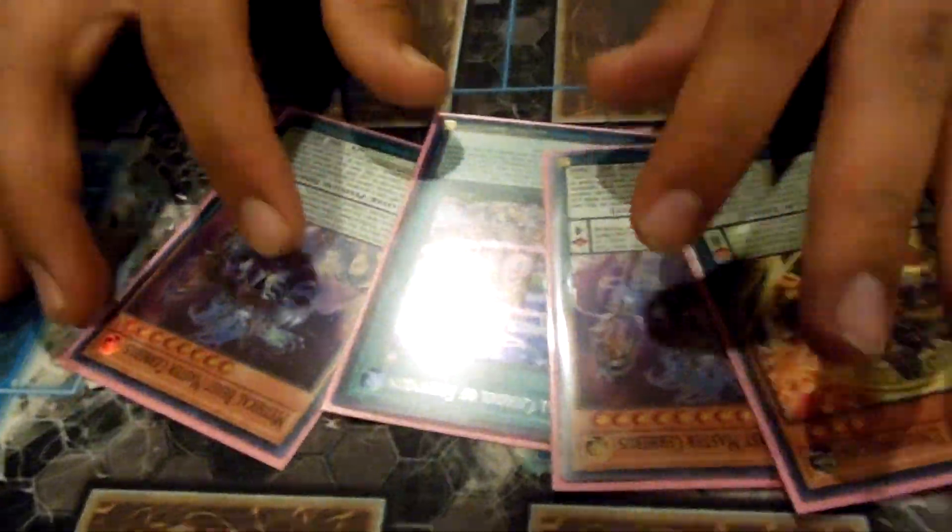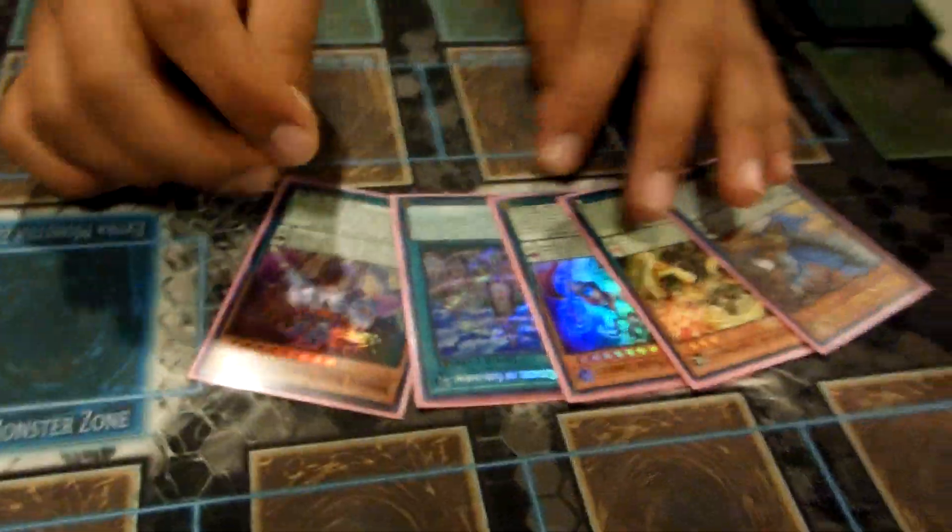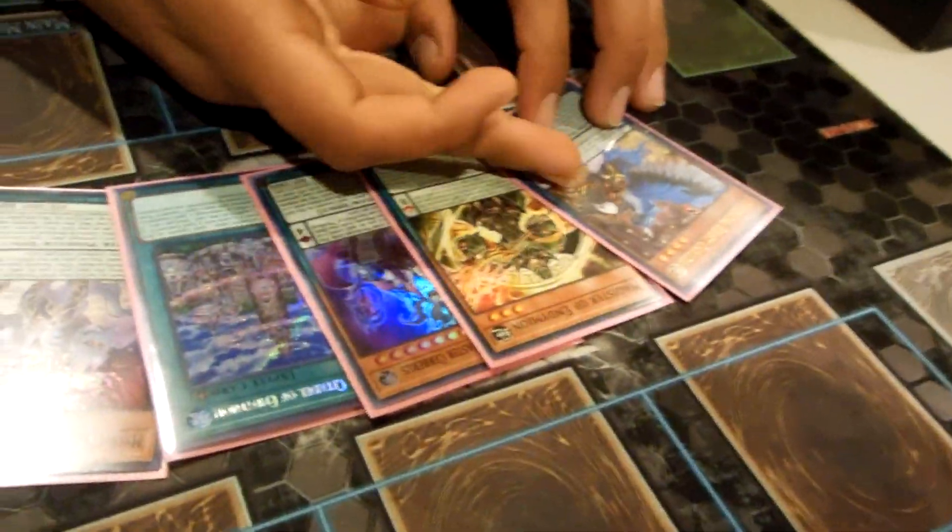Hey, what's up guys, it's your boy PSY Yu-Gi-Oh with another Yu-Gi-Oh video. Today I was asked to do some combo videos with my old pendulum list — the second place one, a really old list, not so format. He wanted to know how to play the deck, so I thought that was a good list to start off with. I'm going to start off with a combo using a hand he sent me, which is two Master Cerberus.